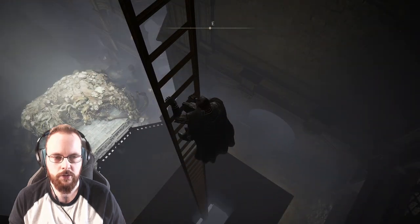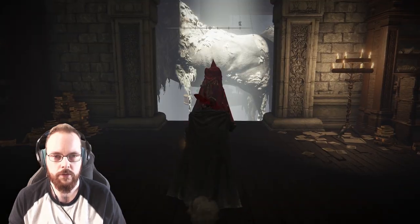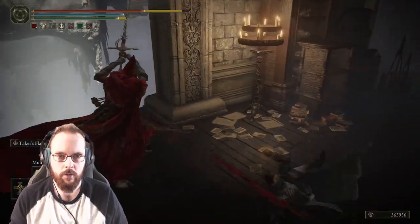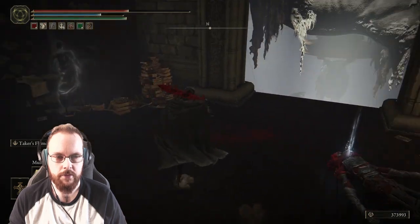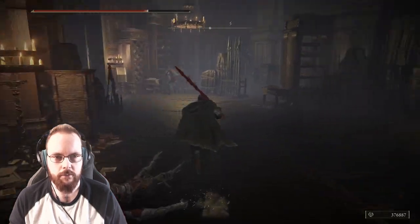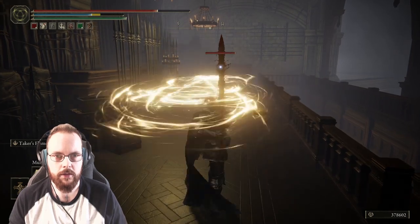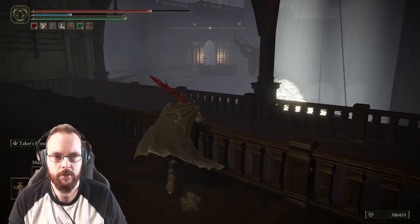Hang on a minute — is this something? There's someone hiding below there. I'm a little ghost. I'm not sure. Calm down, you. That's a fancy, fancy weapon. Can I get that weapon? No hidden doors here, eh?